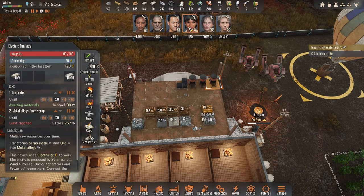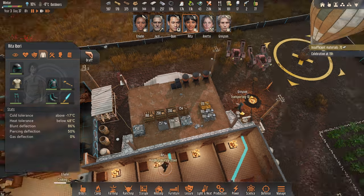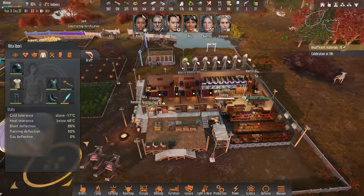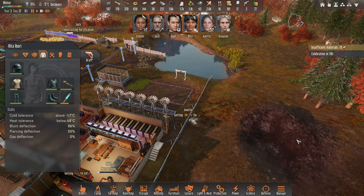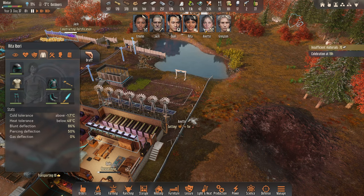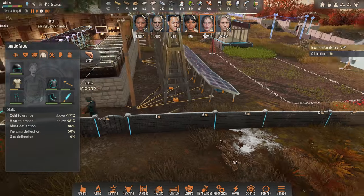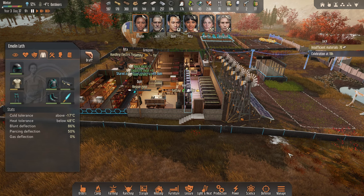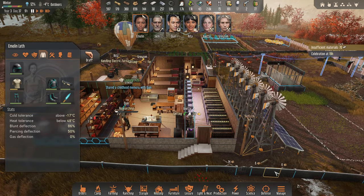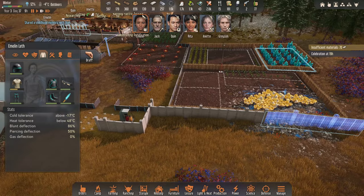Let me get Rita to bake the concrete and keep this going. Annette is getting some sticks — could you actually haul all of these things rather than just a couple? Is that all you can carry? Emeline, let me get you to haul this wood out of the way. Jack's constructing the fortification again — that's looking good.